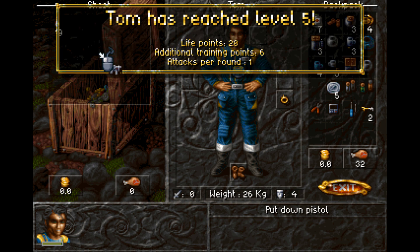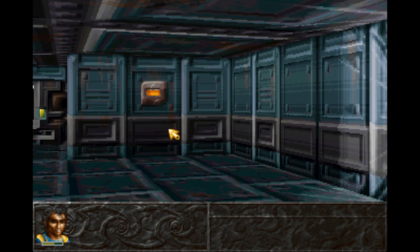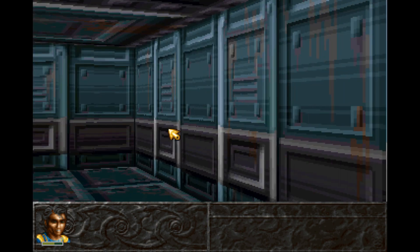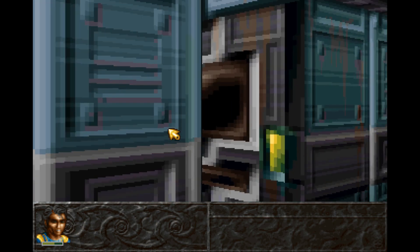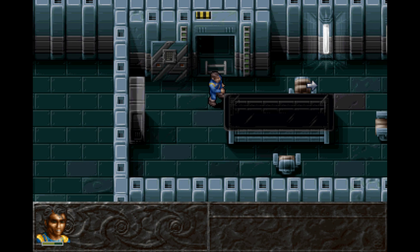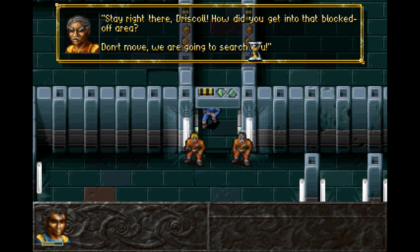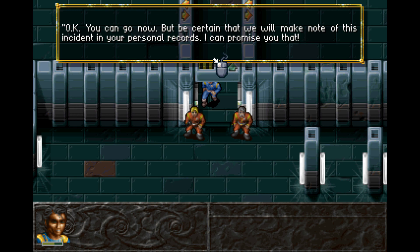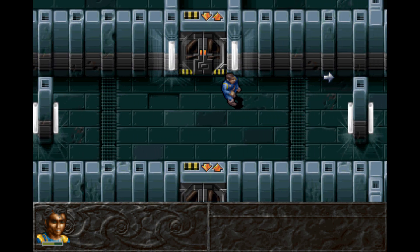Tom has achieved level 5. Life points 20, additional training points 6, attacks for round 1. Alright, I got experience — nice. Let's head back up. Just walking backwards as you do — doesn't everyone do that? Alright, let's go ahead and leave. You're going to search me. Colonel Prever searches Tom. Okay, you can go now, but be certain that we'll make note of this incident in your personal records. Well, now that's just mean. What have I done besides getting into a secured area, just to get a piece of valuable weaponry?